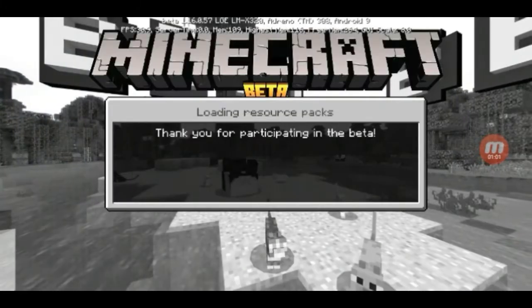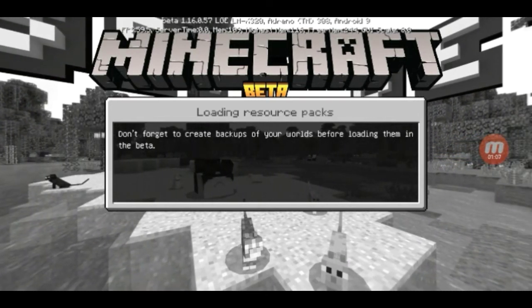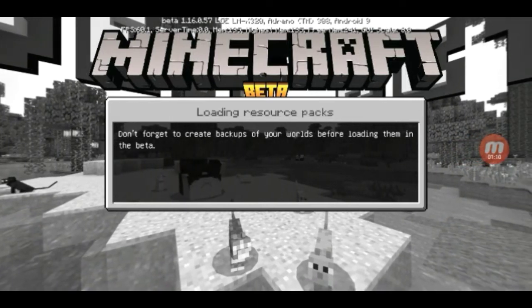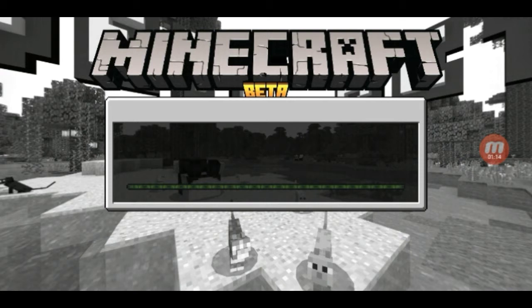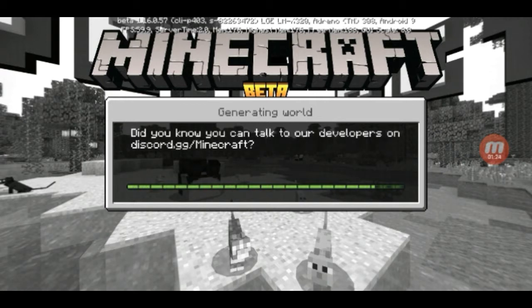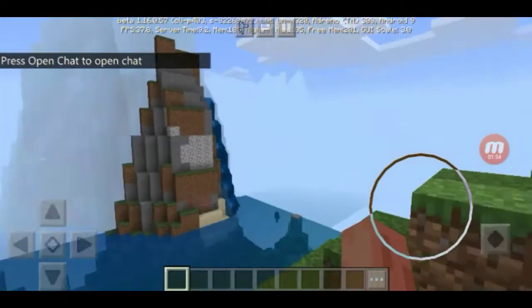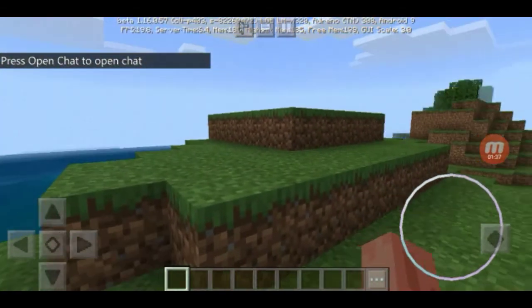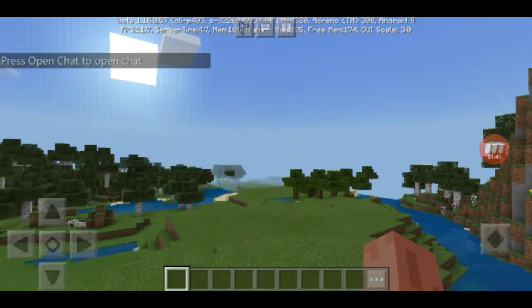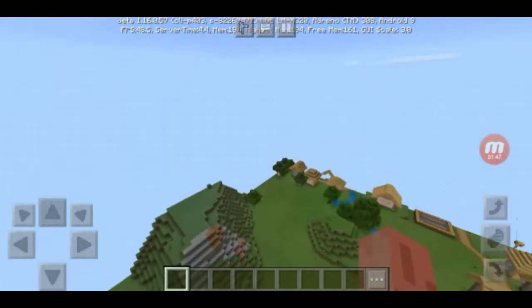Then you just want to create your world. Now I haven't tried this out for myself yet — I've just seen the video — and hopefully it'll work. I just want to show you guys this cool thing and how you can do it. Check out ibxtoycat for more detail. Depending on what you do, you can fly around this whole world all the way to the corners and edges.